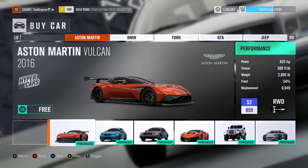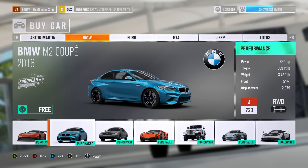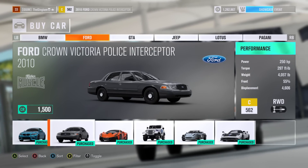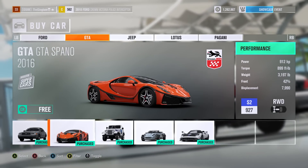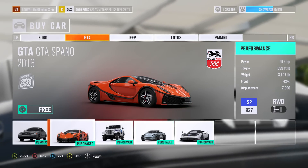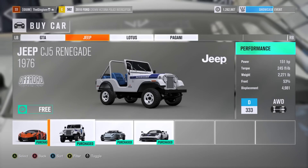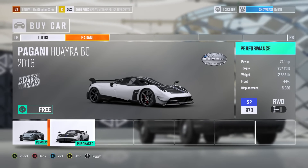This is one of the coolest car packs I've seen yet. I don't think there's a single car in here that I dislike. The Vulcan's awesome, the M2 Coupe's really cool, there's a police interceptor I've always wanted, a GTA Spano I've never even heard of, an awesome old Jeep, a Lotus 340R which is gonna be an insane race car, and a Pagani Huayra BC.